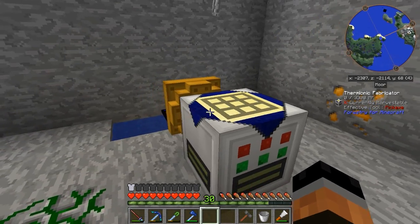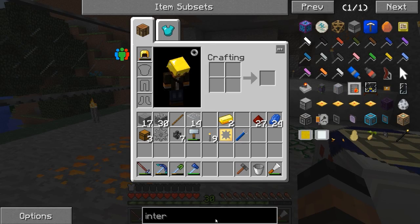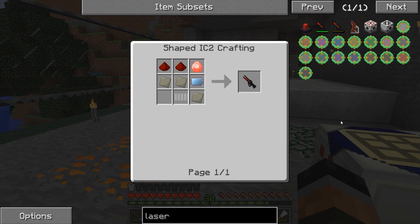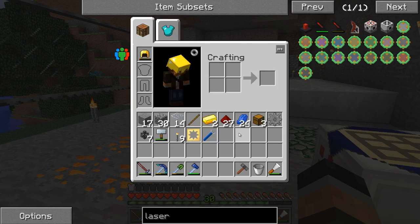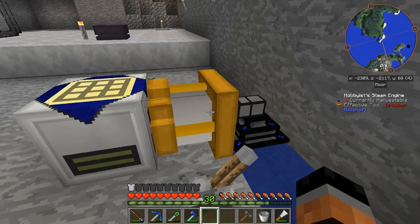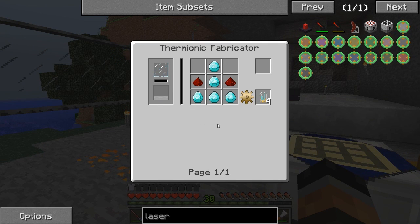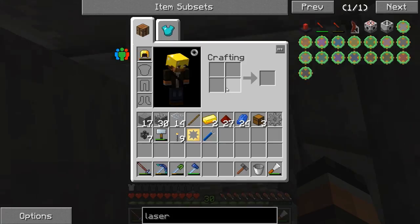It's producing 2 RF a tick right now. That's going to warm up — don't worry. For our diamantine electron tubes we're going to need diamonds and redstone — at least five diamonds and two redstones. We've got the redstone. We'll also need our obsidian.